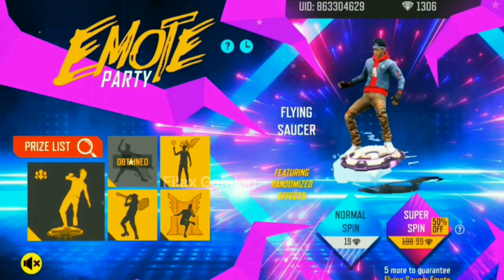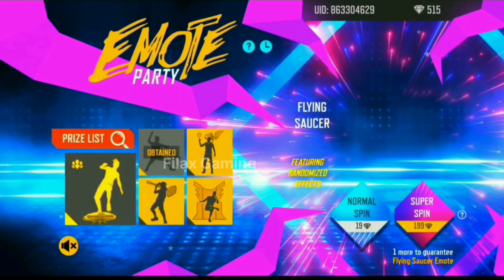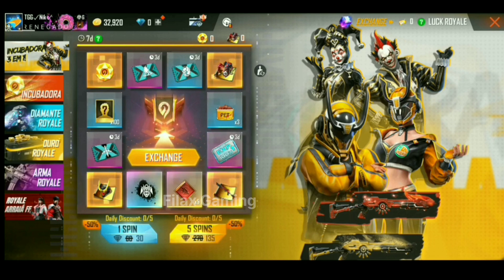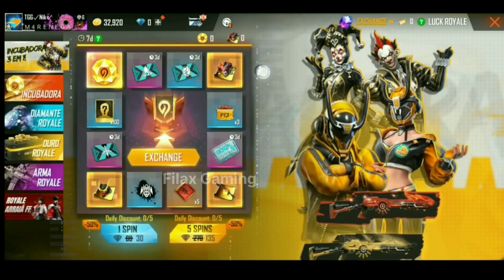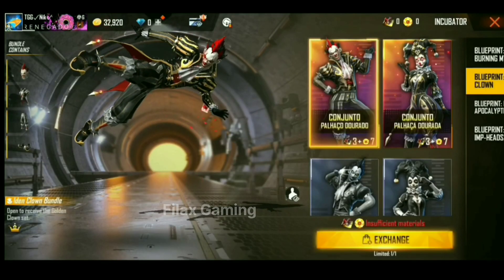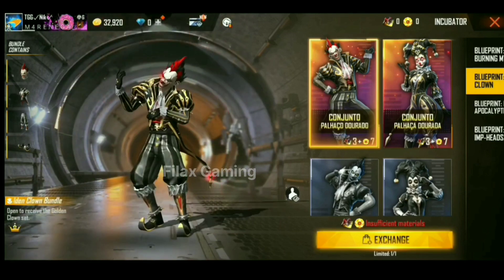You can see the 3.0 event calendar. You can use a 2D diamond order or a 3.0 emote. You can use a 3D diamond order to use an emote. We can use a 9K set of the Night Clown, and you can use a special incubator to have a discount with this product. We can use a 3D diamond order.